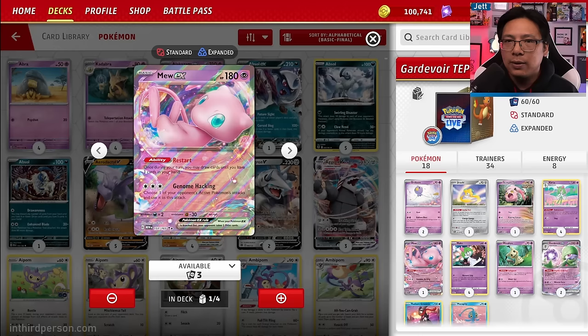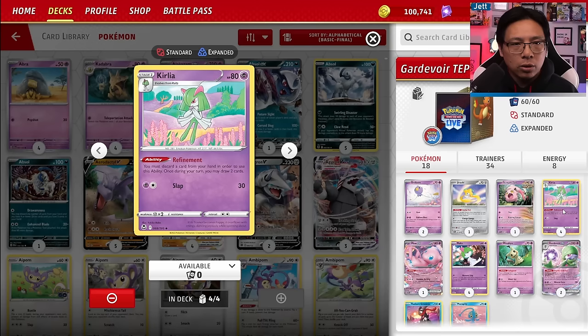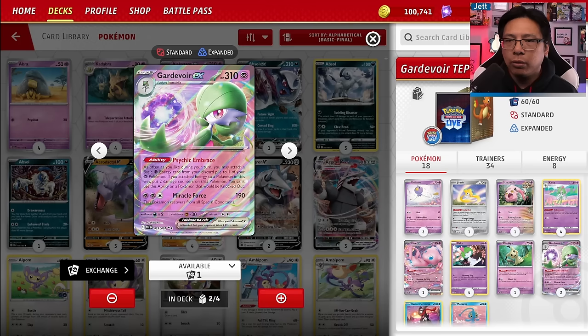The deck runs a 4-4-2 line of Ralts, Kirlia, and Gardevoir. We're keeping the Memory Skip Raltzes, though I recommend upgrading to the 70 HP Teleportation Burst Ralts eventually. Kirlia is absolutely important — it lets you discard a card and draw two, potentially discarding Energy for Gardevoir to accelerate later. I took out one Gardevoir since we only really need two; three clogs the deck.